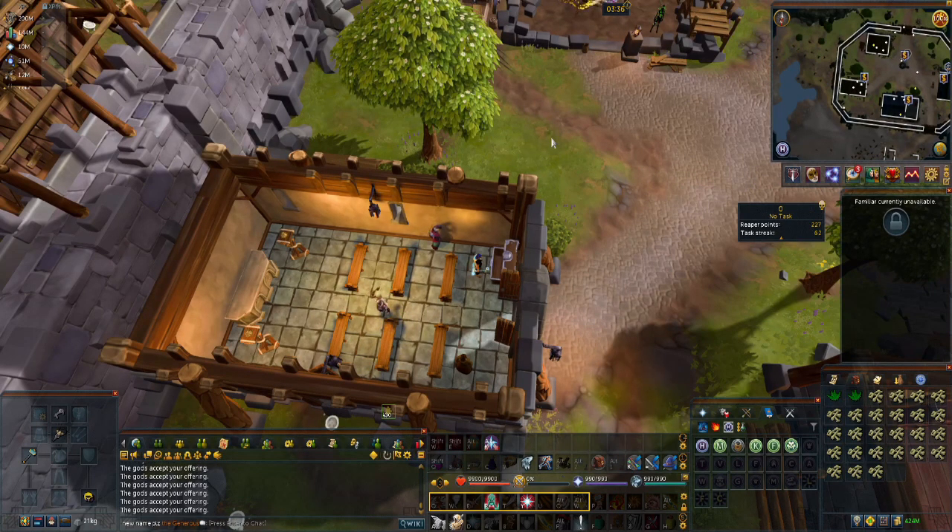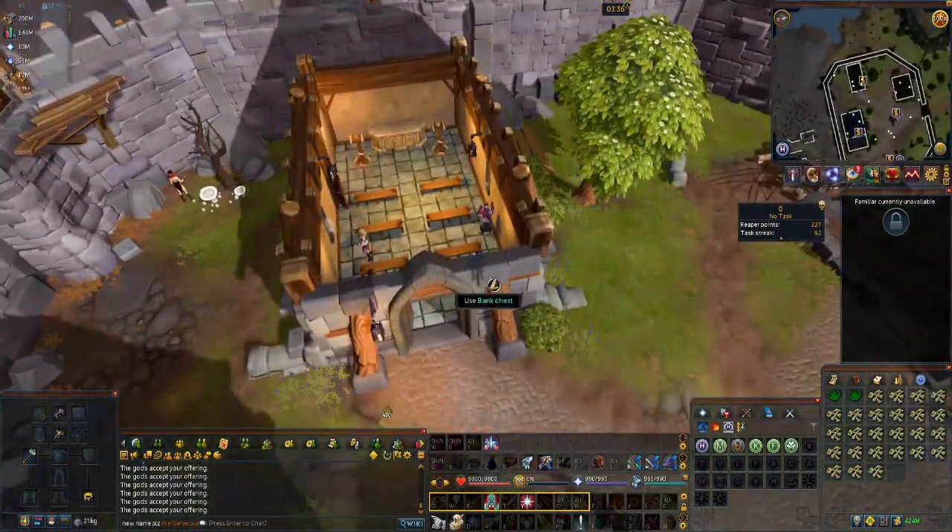Hello, and welcome to a new episode of RuneScape Tips and Tricks. This episode, we will be talking about the new prayer training method unlocked by building the level 1 chapel in Fort Forinthry.